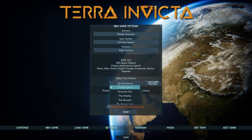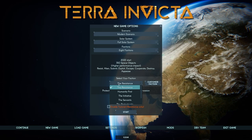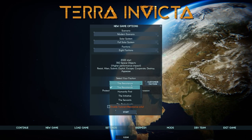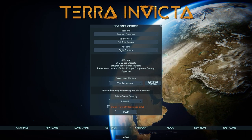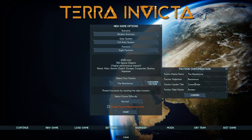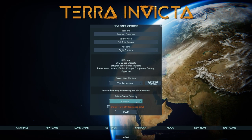Project Exodus has the goal of loading everyone onto colony ships and going to distant stars to just get out of here. We'll be playing as the Resistance — essentially your normal faction of 'oh my gosh, the aliens have arrived, we need to resist.' The Resistance is basically what XCOM would be: protecting humanity by resisting the alien invasion. We can customize it, but all you're doing is changing your name, nothing major. We're not going to enable the tutorial, and we'll go with normal difficulty.